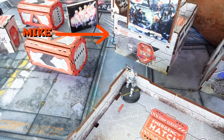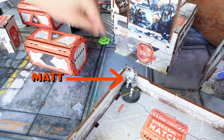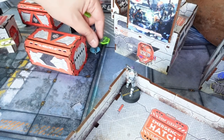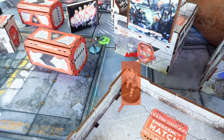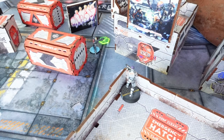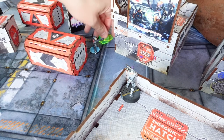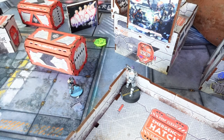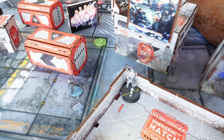Here we see Mike, the weirdly named Shansvasti Nox Trooper, deciding to run out in front of Matt the Scuritarte. Matt, as he can draw a line of fire to Mike, can react. If Mike survives the ARO and activates with a new order in line of fire to Matt again, then Matt will get the option to spend another ARO ruining Mike's day.